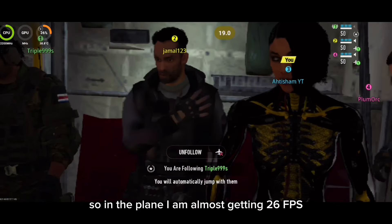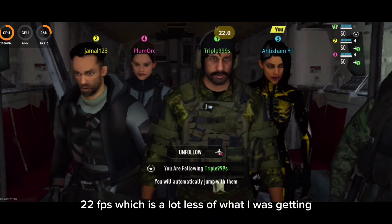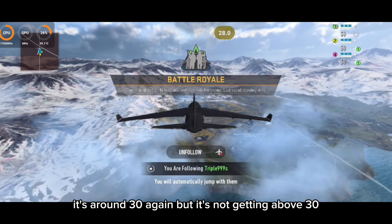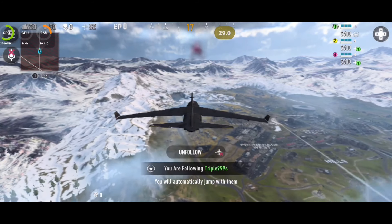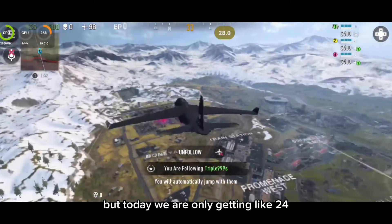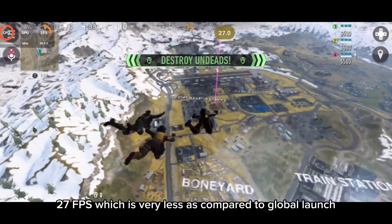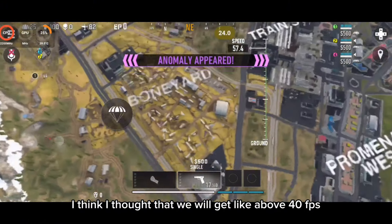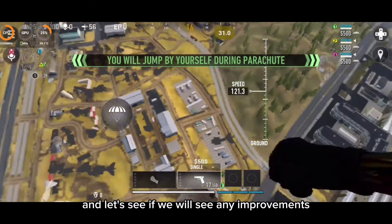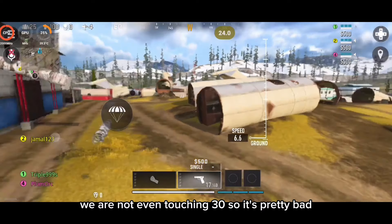In the plane I'm getting around 26 FPS, 22 FPS, which is a lot less than what I was getting at global launch — 21, 27. It goes back to around 30, but it's not getting above 30 like last time. Before we were getting 35 to 38, sometimes touching 40 FPS, but today we are only getting 24 to 27 FPS, which is very less compared to the global launch. I thought we'd get above 40 FPS, but it's even worse.